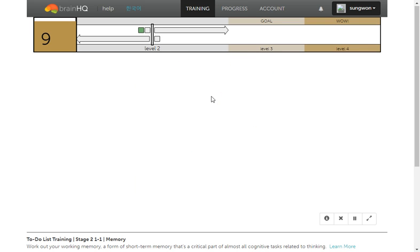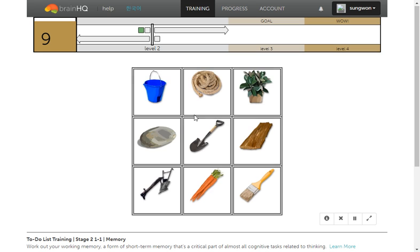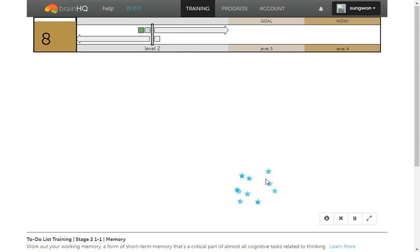Grab the shovel, and after that, find the shovel, and after that, find the brush. You need the plow, and then the board.